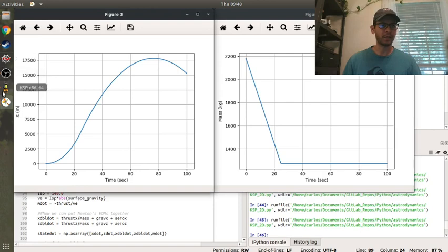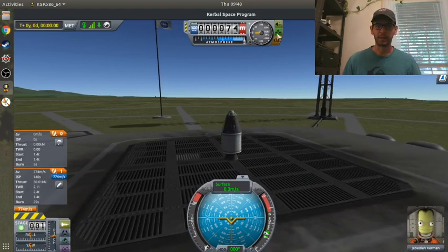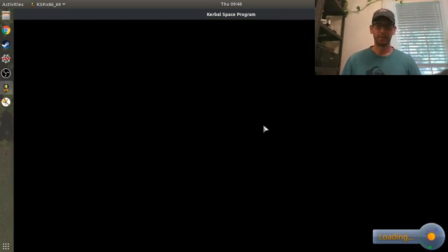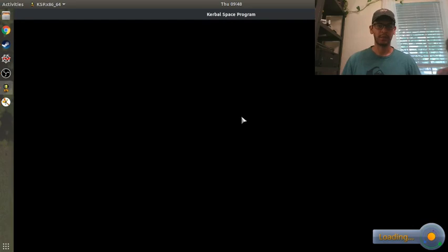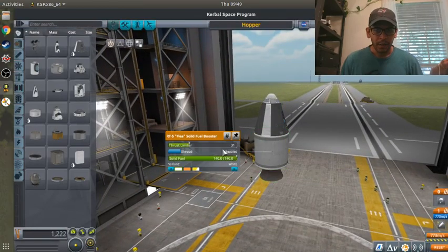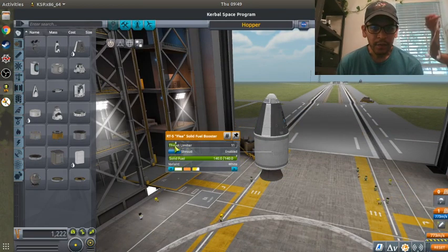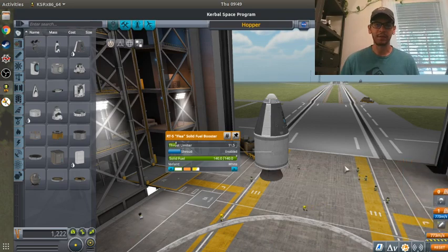I'm still going too high. I don't quite understand what that thrust limiter was doing. So let's go back to the space center and limit it even more. I guess I don't really understand what that limiter does. Let's go back in and bring it down to 10%. Now our thrust is 18.73.